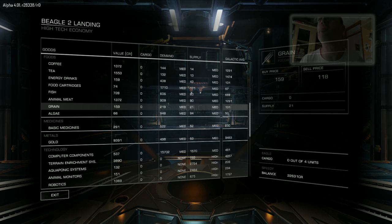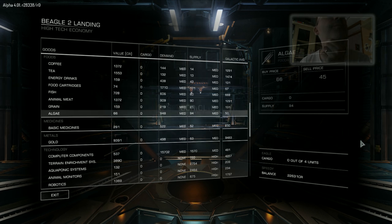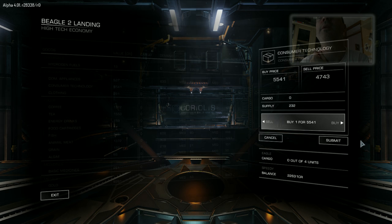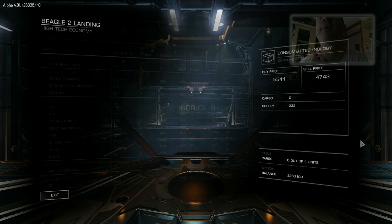I want to buy the consumer tech — this is ideal. It's at the 5,000 mark, actually very low at the moment — about a hundred credits lower than it's been for a while. So I can buy as much as I can afford. Oh look at that, it just fits into my amount now.